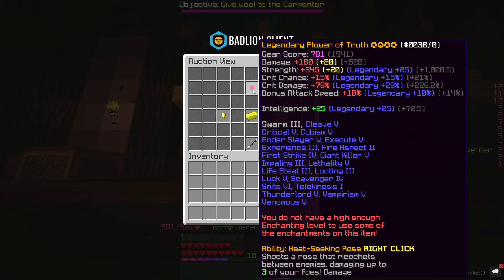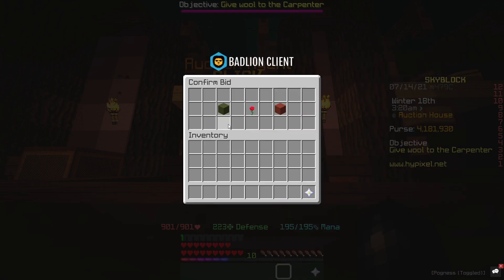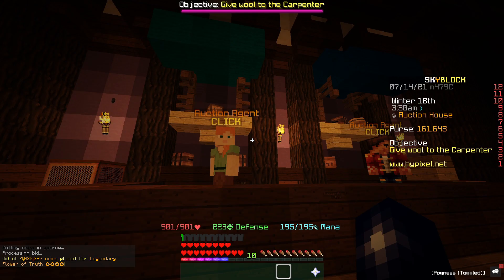I think we're going to bid on this Flower of Truth for 4 million coins — it's 4-starred and it's got some decent enchantments. We're going to bid on it, test our luck. We're probably not going to realistically win it, but hopefully we do.